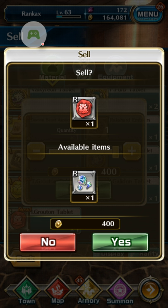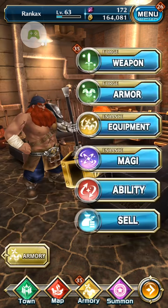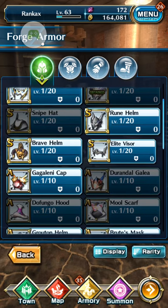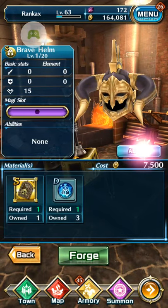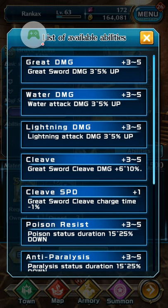Let's talk about the difference and the advantages and disadvantages of selling tablets versus forged equipment. The advantage of forging equipment first is that you get random stats on it. For example, if you want a new helmet, click on Abilities and you'll see what stats it has — like great damage, water damage, lightning damage. Great damage is good for the greatsword, so you definitely want that.